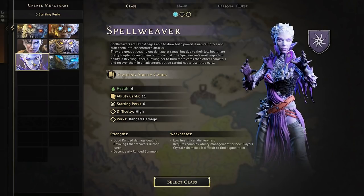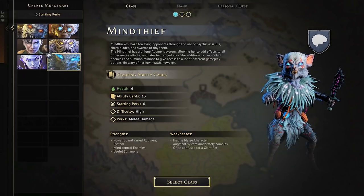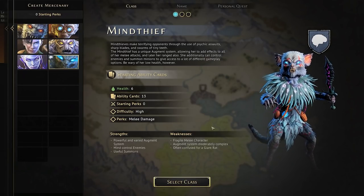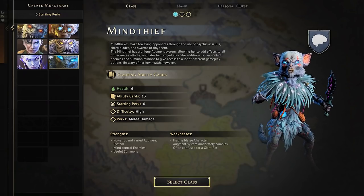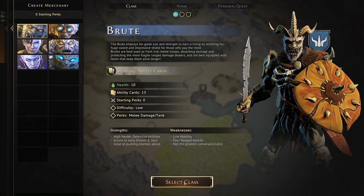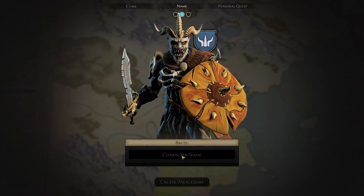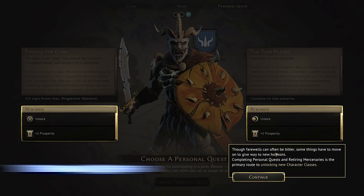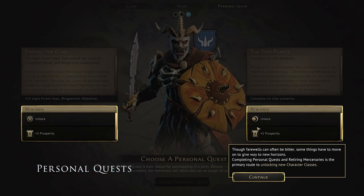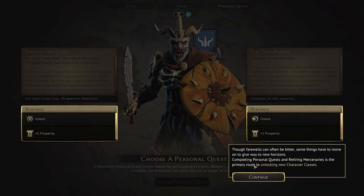Then there's the Spell Weaver — very cool, but I think I want to keep it simple and easy early on. And finally, the Mind Thief. If we get one, I'll call him Ratu — I love him, and one day I shall hire him. But for now, let's grab a Brute. Your name? You know what it is. Whenever your character retires, you do get benefits too — prosperity to Gloomhaven and a new character class to unlock.